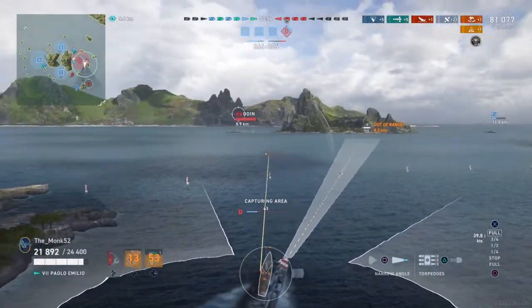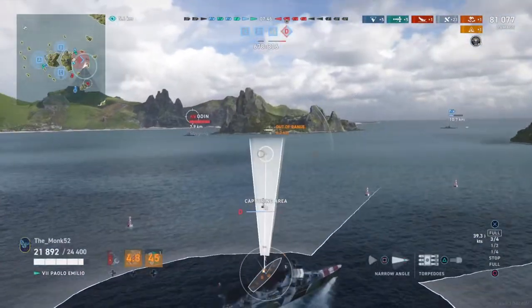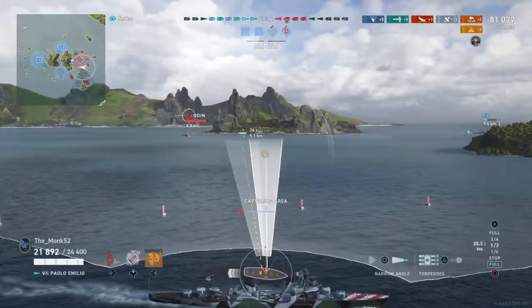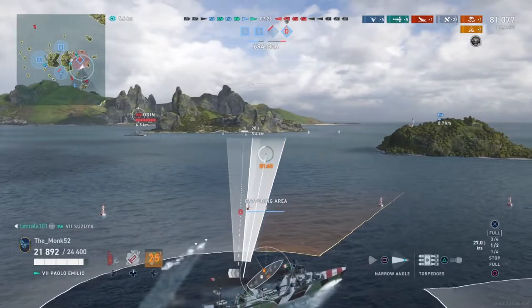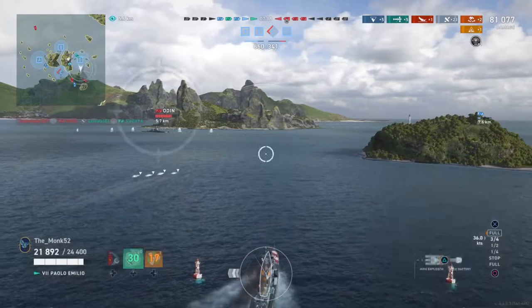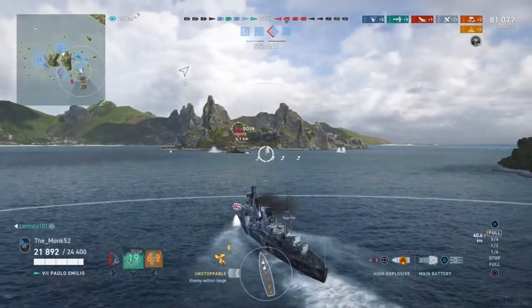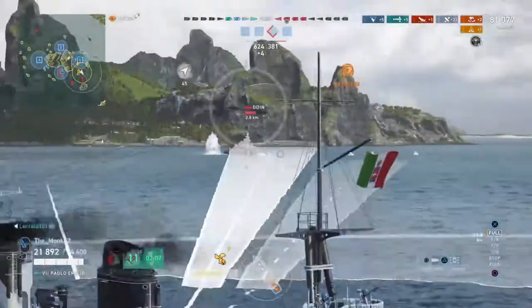It looks like Flandry went down. We're still trying to get this cap, and after that we'll pursue the Odin. The Odin has sonar and depth charges, so we need to be careful. Our detection is not very good, so we need to take wide advantage. Rolling smoke pops up — really good. He's doing a big turn, so we run a little bit ahead and pop the torps at 5.4 kilometres, giving ourselves 500 metres of leeway. We pop our rolling smoke and start pursuing the Odin — he might see it, might not, probably if he activates his sonar. At this point it doesn't really matter too much because he is going to die.